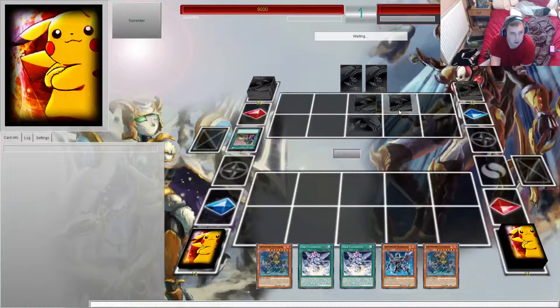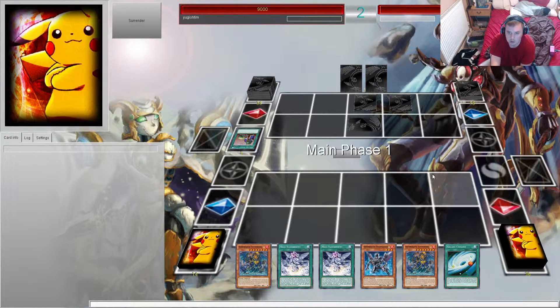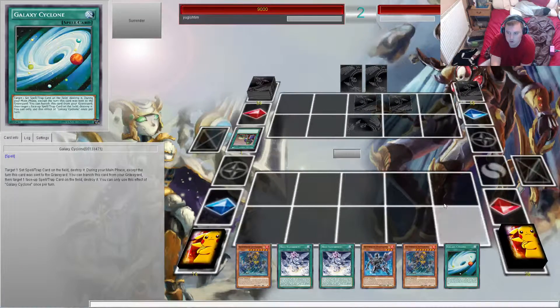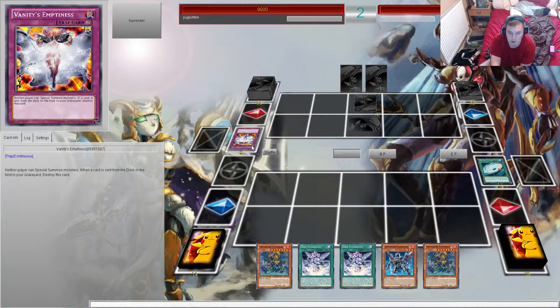Set one back row, set two back row, and then on my turn draw for turn. No response to your face — I'm going to go straight for the Cyclone, pop this, and see what he's playing. It just pops up and it is — wow, okay.